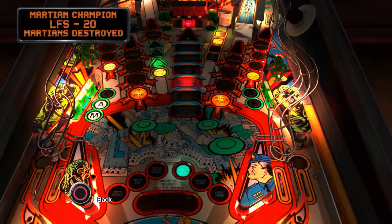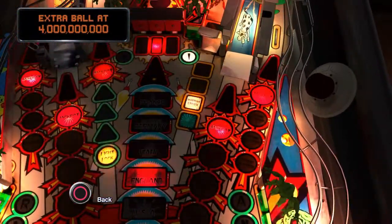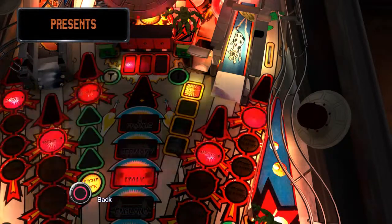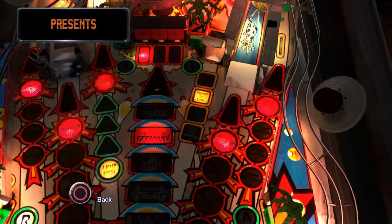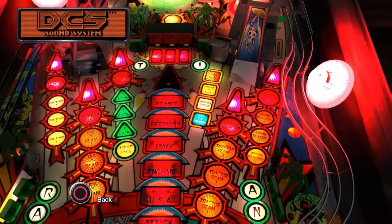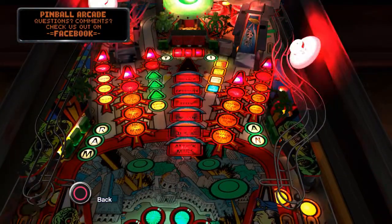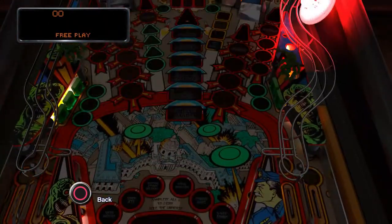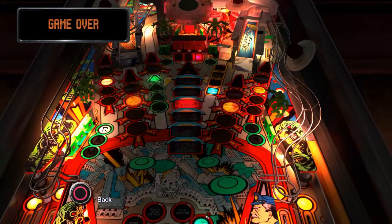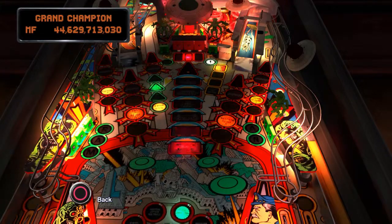Once you've done all that and lit all six lights, it will light the blue light here at the right lock that says 'rule of the universe.' You shoot the ball into that trap and you go into rule of the universe mode, which is a really fun — I think it's a five-ball multiball — it just gets really crazy. It keeps feeding you balls through the ball saver, which stays on for all of it. You have to score five billion points within a certain amount of time, and then you will rule the universe. That's the main objective of the game.